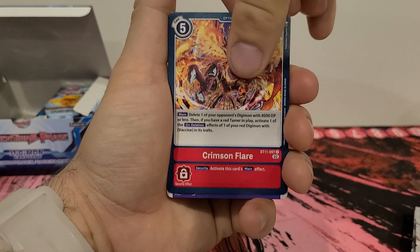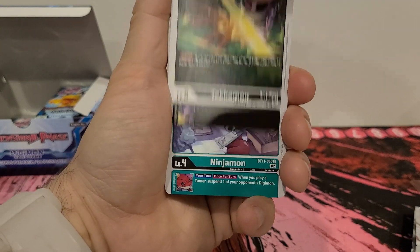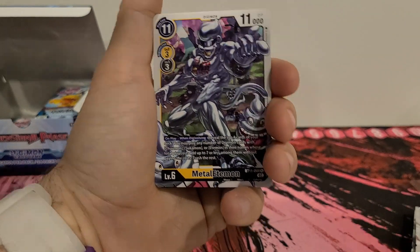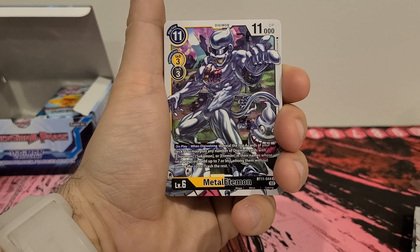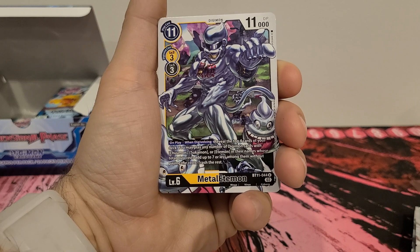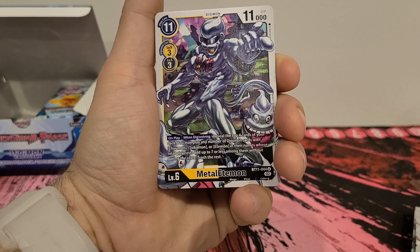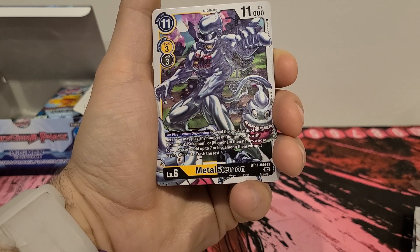Crimson Flare we've seen, Dokunamon we've seen, Tekamon we've seen, Ninjamon we've seen, Edamon we've seen, Yokoomon we've seen. Metal Anemon we have not seen yet. Eleven play cost, three digivolution costs from yellow or black, 11,000 DP. On play or when digivolving, will reveal the top four cards of your deck. You may play any number of Digimon cards with Chumon, Sukumon, or Edamon in their names whose play cost adds up to seven or less among them without paying their cost.